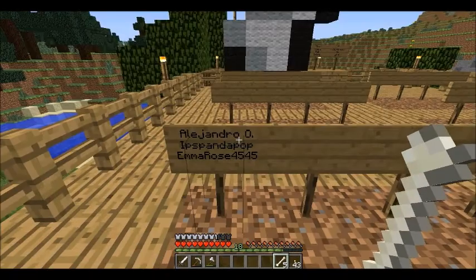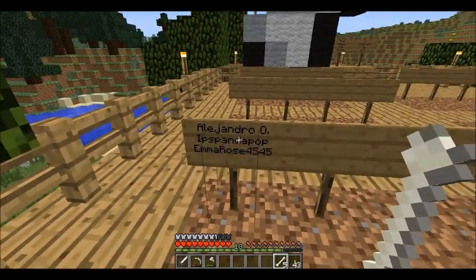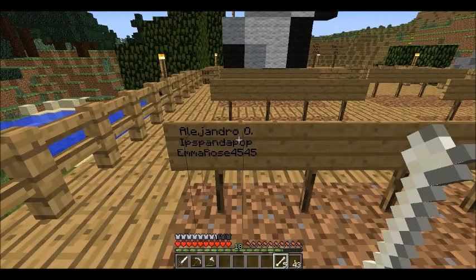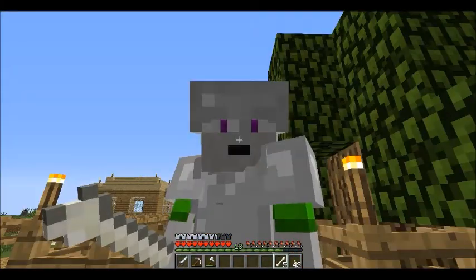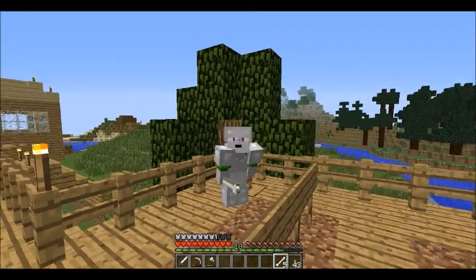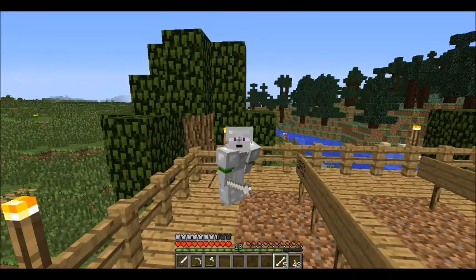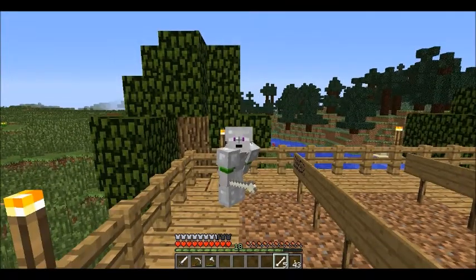The next one is IPS Panda Pop — I don't know how to pronounce that right, but I can see Panda Pop in there. And again, same reason. You are actually the one that suggested the little Happy Husky Hut in my second video, and now we have a Happy Husky home behind us. Isn't that cool? So thank you for watching — welcome to the Puppy Pal Grove.